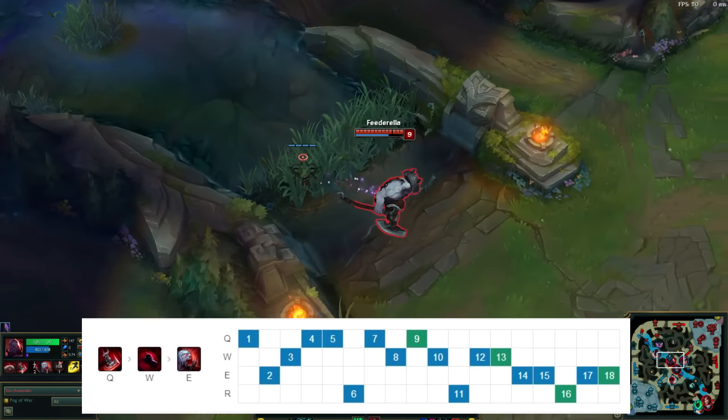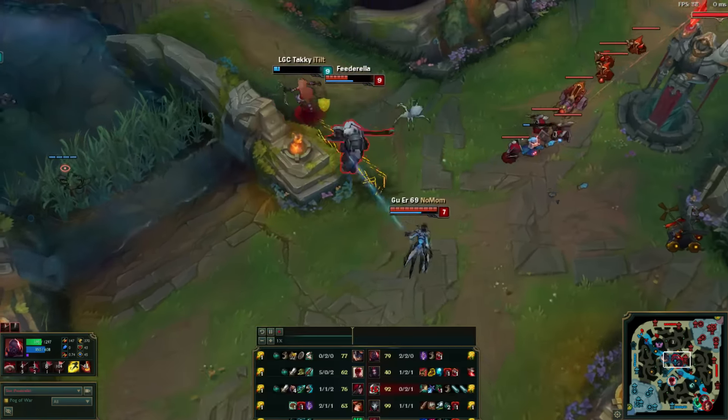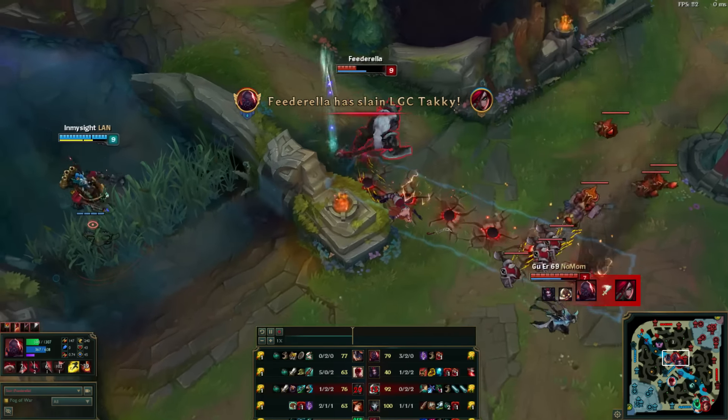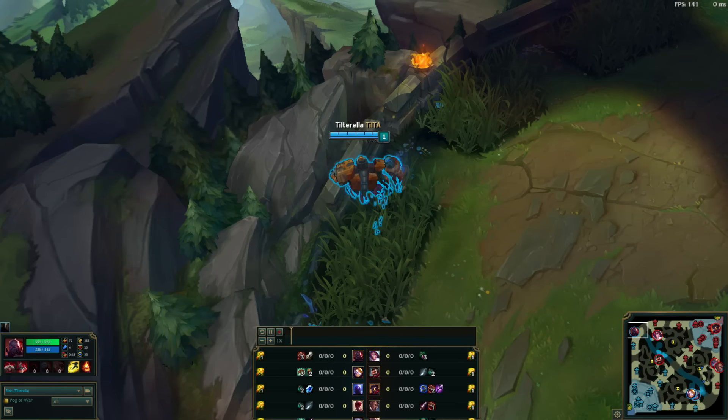You can pause the video to check out some examples of build paths he took. For his skill order, he starts Q, then gets W at level 2, E at level 3, maxes Q first, W second, E third, and takes his ultimate whenever he can.